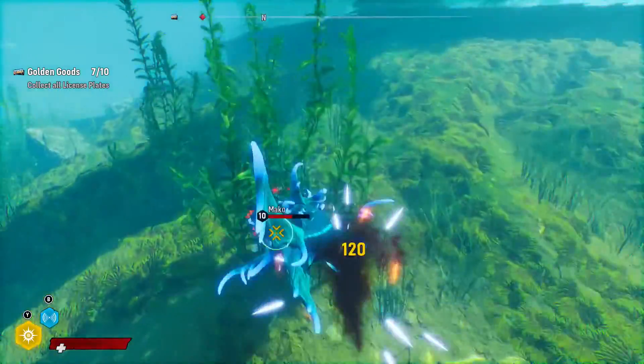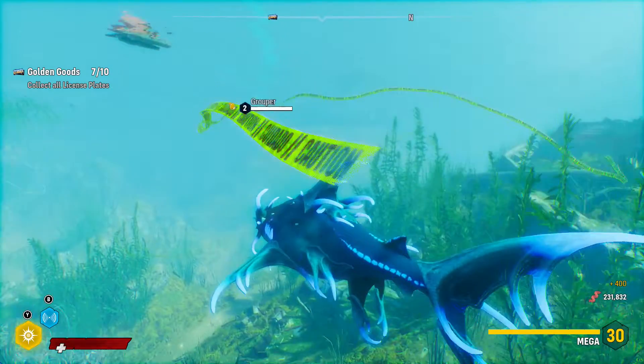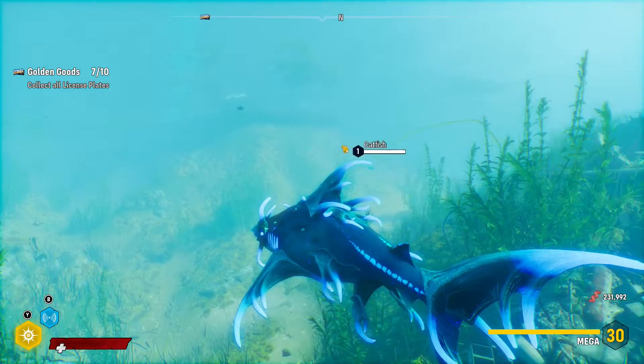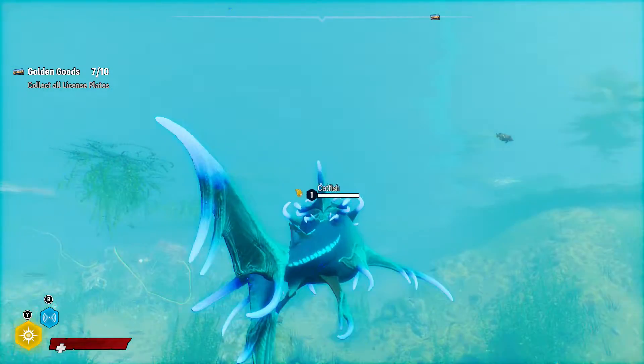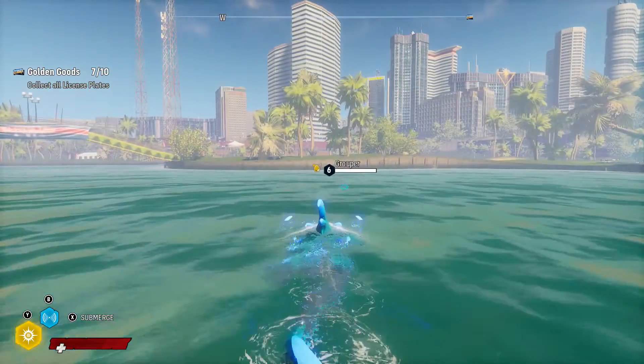The apex predator mako is also in this area, and in my opinion it's the easiest apex predator to take down in the game. Overall, Golden Shores is a great place to mess around in with your shark to get easy upgrades and take down an apex predator, along with a few bounty hunters, since the food source in this area is so high.